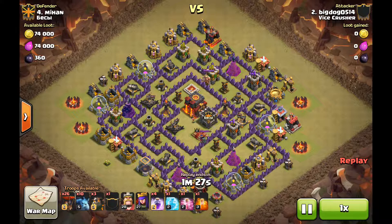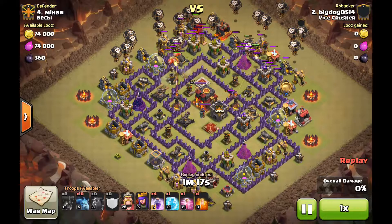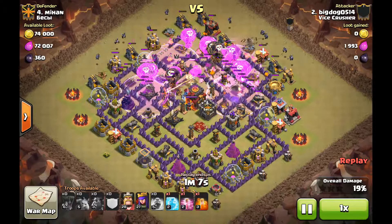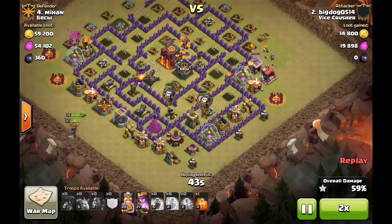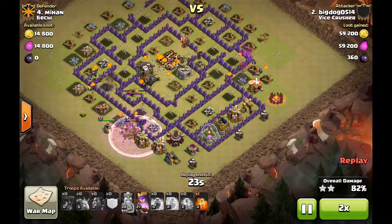Away we go — balloons in first, lava straight behind, two each way, rest from the balloons. Minions to clean up. Freeze on the Inferno. And there we have it, another perfect lava loon executed by my boy Big Doc. Thanks a lot guys, see you again soon.